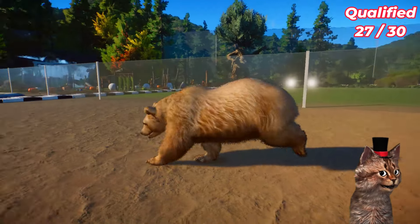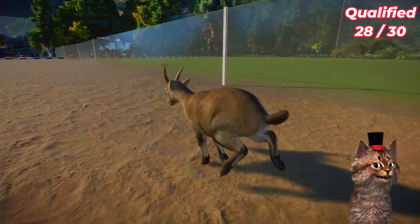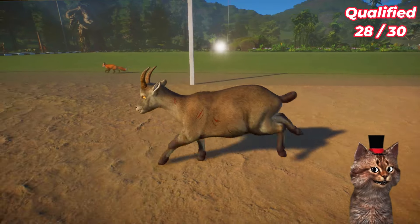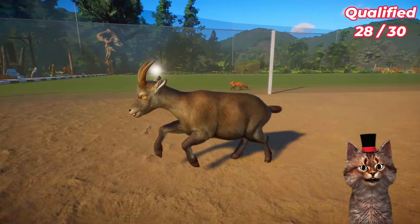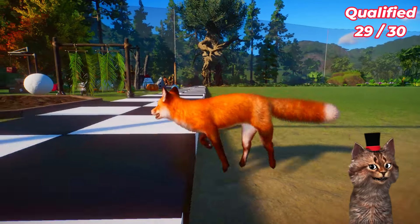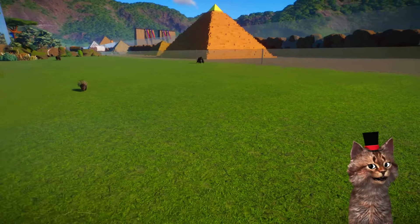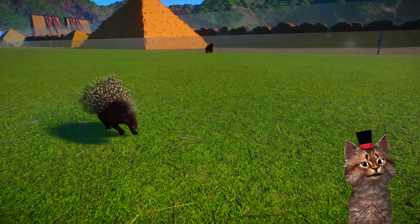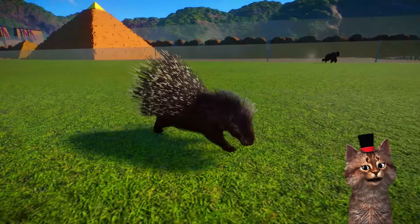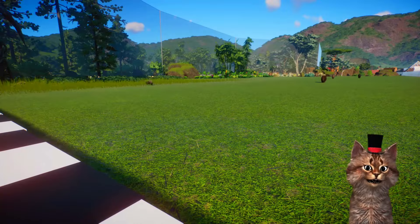The clouded leopard crosses the finish line! This is the gorilla and he overtakes the fox. The porcupine is running to the finish line. Indian rhino crosses the finish line. The brown bear is going to overtake the fox - yeah, brown bear overtakes the fox and crosses the finish line! Two more guys. We have the female ibex and she overtakes the fox again. And yeah, one more - the fox finally crosses the finish line. We already have 30 qualified animals.